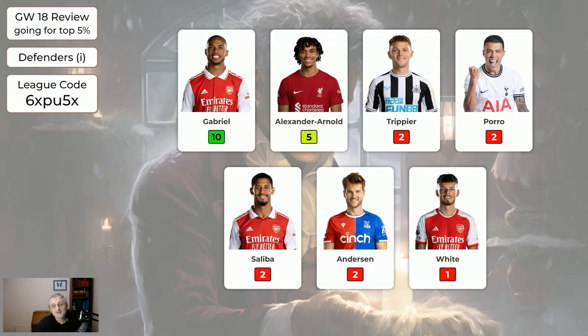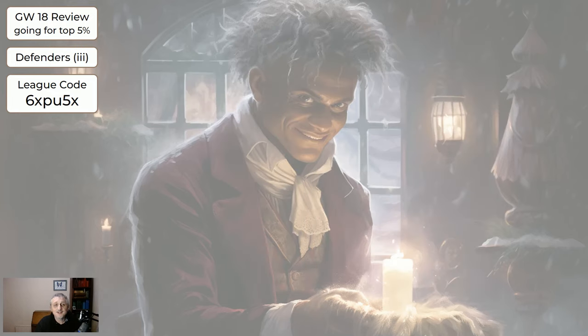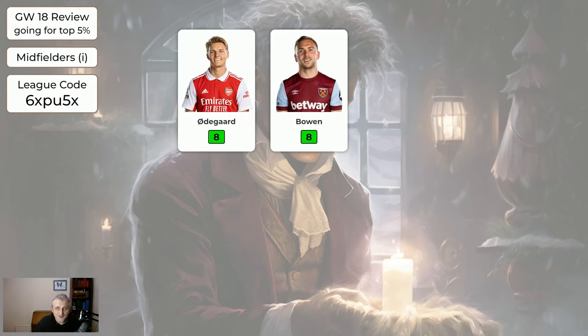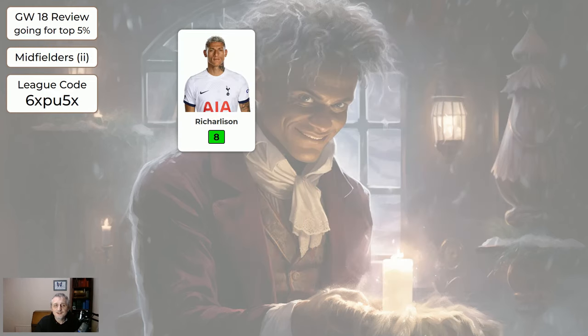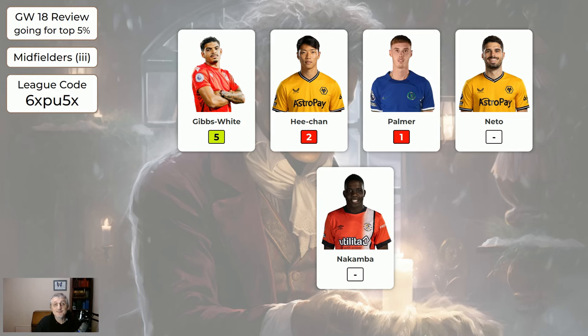Of the defenders, Gabrielle and Trent did all right on the expensive side. Cheaper defenders did nothing. The cheapest defenders — Senesi got five, and that's all. For the midfielders, four of the expensive ones did all right. The cheaper midfielders: Richarlison got eight, Sterling four. And the cheapest midfielders, Gibbs-White got five. These are mostly bench fodder.